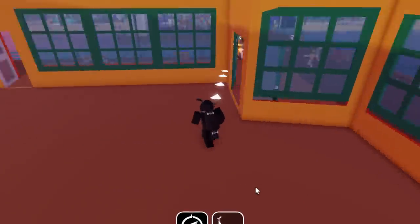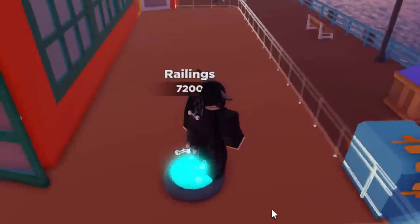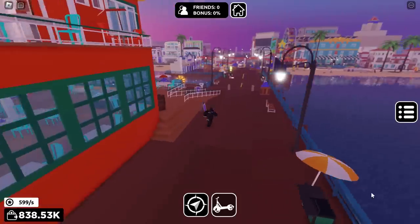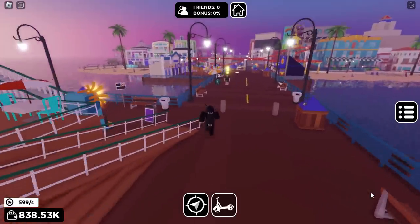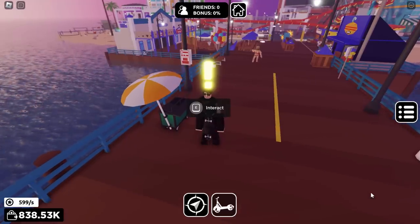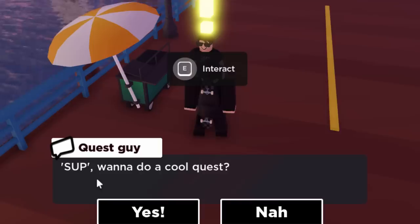So let's go and start building this restaurant. Once we've done this we will be able to do the quest. I finished that quickly — the restaurant is now done. So what we need to do is walk over to this guy with the exclamation mark and he is going to give us a quest. Let's hold E to interact with him. He says: want to do a cool quest? Yes.